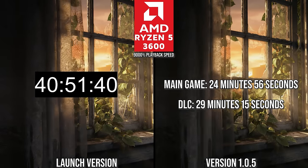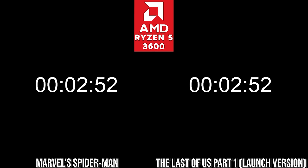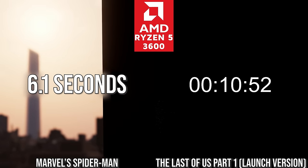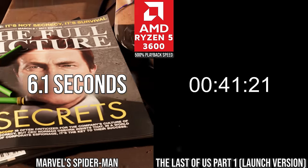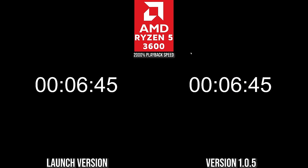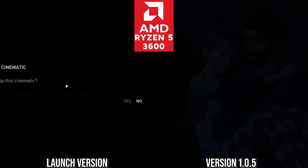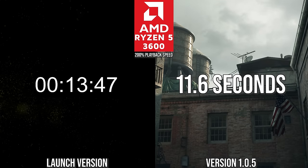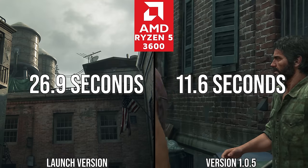This improvement applies to interstitial loading as well. At launch, starting the game from the main menu incurred a nearly 1-minute load on a Ryzen 5 3600 with a 3.5 GB/s NVMe drive — excessive in an era when Marvel's Spider-Man on PC can load the game 10 times over in the same period. With patch 1.05, that same load takes just 30 seconds. In-game loading is similarly improved, with skipping a cutscene loading the next chapter in under 12 seconds, versus 27 seconds before on the same hardware and settings.